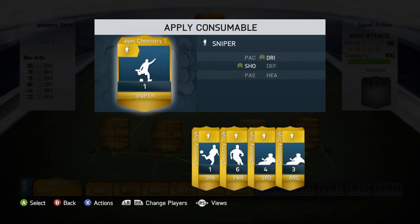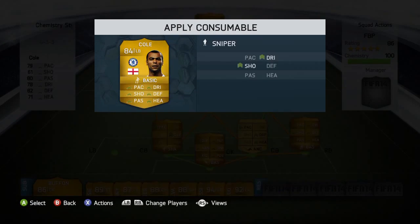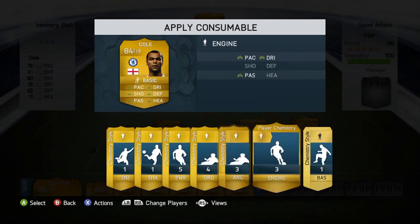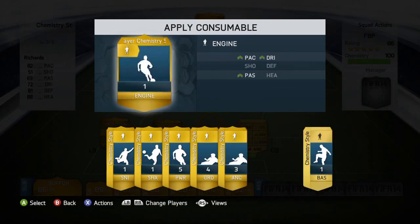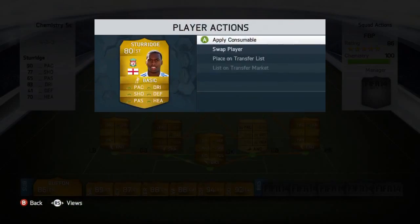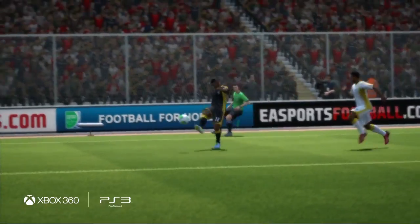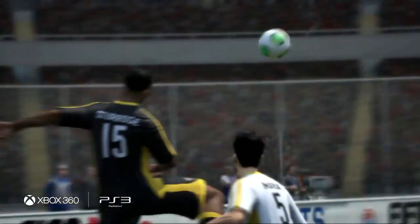The same squad can attack in a completely different way by changing up the chemistry styles. By applying a new style to the fullbacks, they have added pace, dribbling, and passing, which enables them to press forward and help in the attack. I'll improve my striker's heading while applying passing and defensive styles to my wingers to cover for the fullbacks' attacking press.